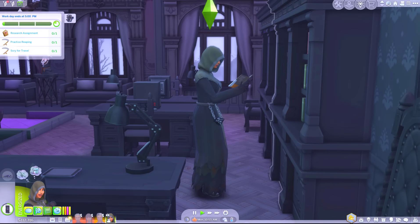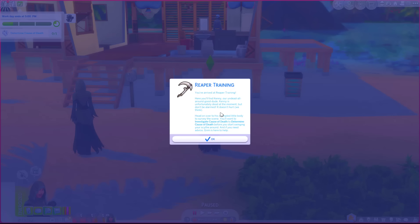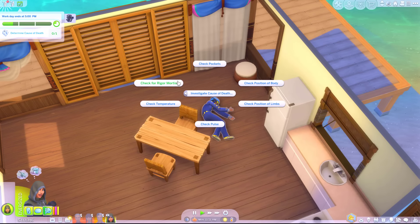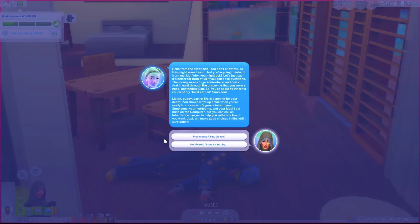We'll practice reaping and then we'll travel to the job location. Would you like to travel to the assignment? Yes! You've arrived at Reaper training. Here you'll find Kenny - our undead all-round good dude. Kenny is unfortunately dead at the moment but don't be alarmed, it doesn't hurt. Head over to his crumpled little body to survey the scene. You'll want to investigate cause of death - determine cause of death before you start swinging your scythe. Check pockets - he might have a credit card in there, he's got no need for it now. I've just had a phone call - hello from the other side. You don't know me so this might sound weird but you're going to inherit from me kid. You're about to inherit a chunk of my hard earned simoleons - 4,000 simoleons. Nice.